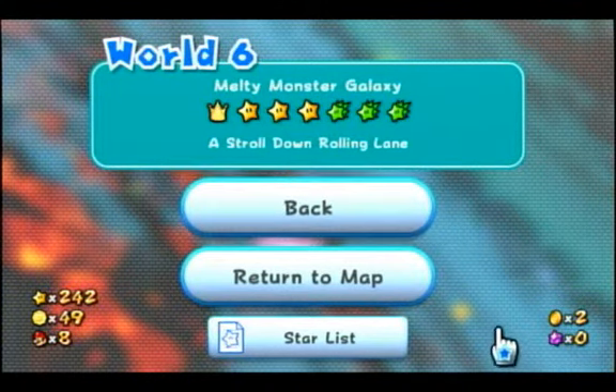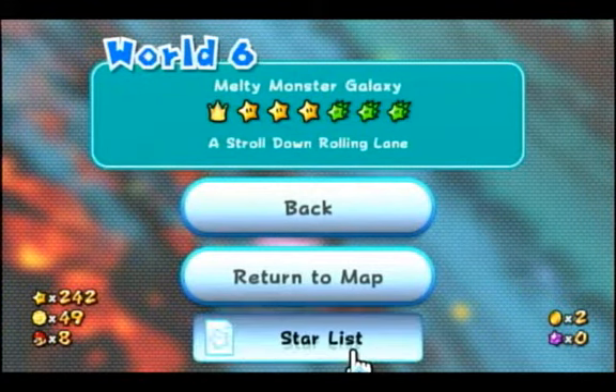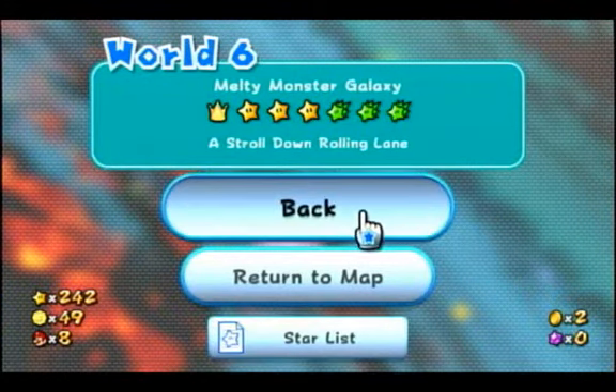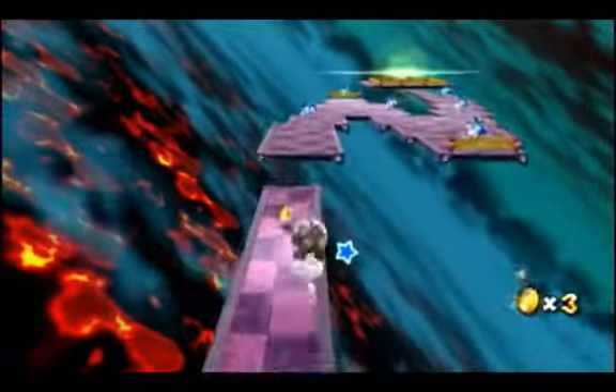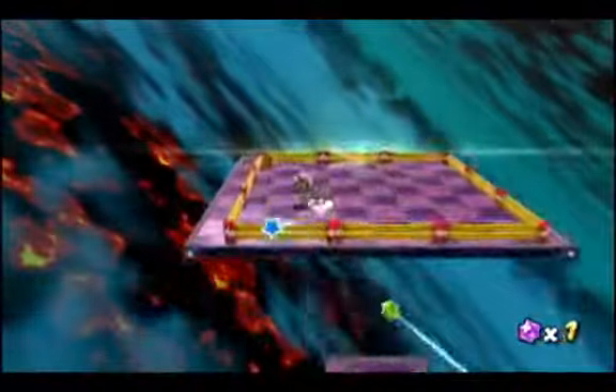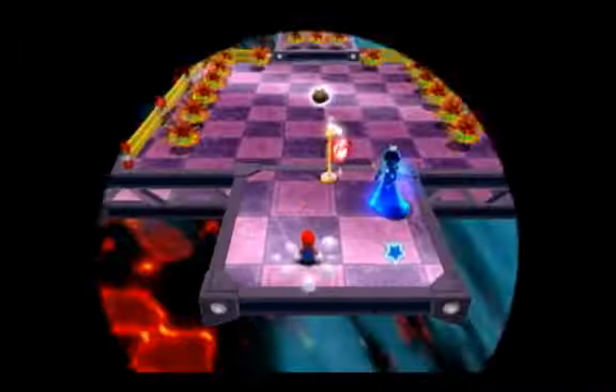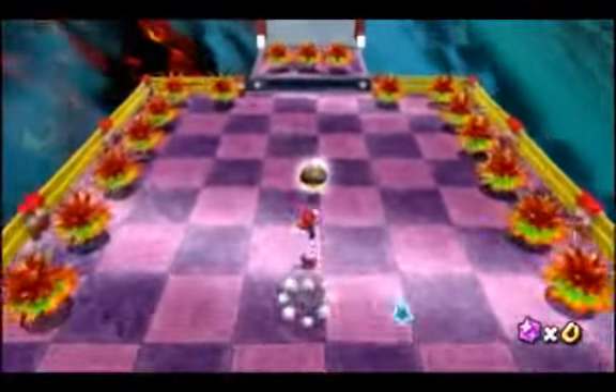It might seem like you want to hold up-right, but hold straight right. Once you're just about at the end of the second gap you roll across, you want to very quickly switch from right to up. There are a bunch of different angles you can test holding for that, but that's the setup I found works best.